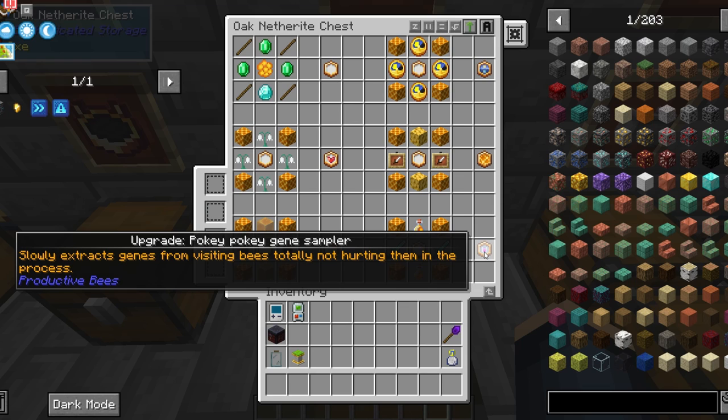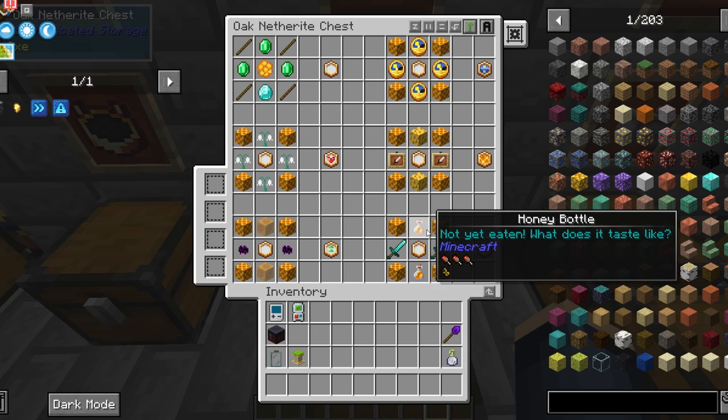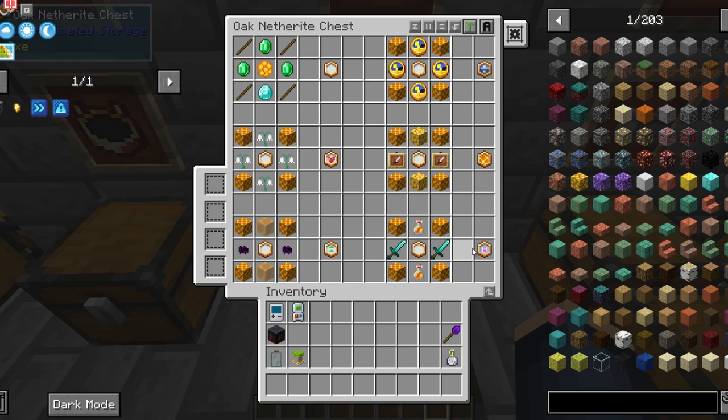Another useful upgrade is the Poke Poke Gene Sampler. This extracts genes from bees, and it definitely doesn't hurt them. You'll need four honeycomb blocks, two diamond swords, two honey bottles, and an upgrade base.